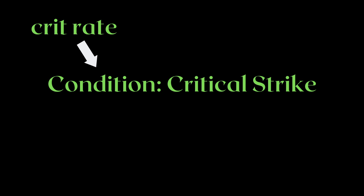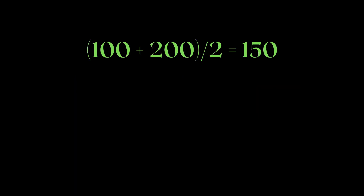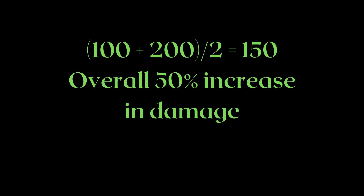Let's compare it to Critical Strikes. The condition to do a Critical Strike is your Critical Hit Rate; the result is your Critical Damage. Let's say you have 50% Crit Chance and you do 100% bonus damage for Critical Strikes. On a non-Crit Strike hit, an attack that deals 100 damage would do 200 when it Critical Hits. With a 50% Crit Hit Rate, you're essentially doing 50% more damage on average.